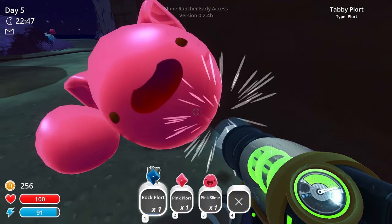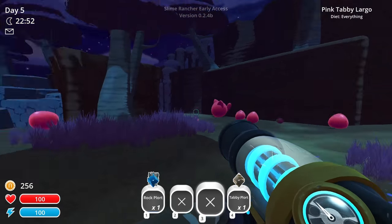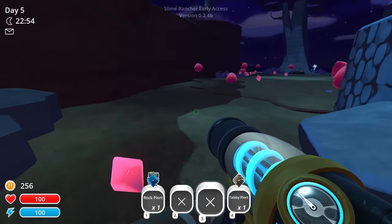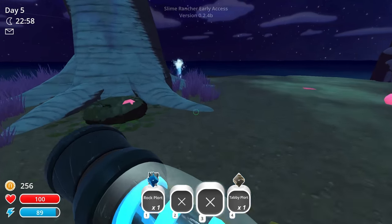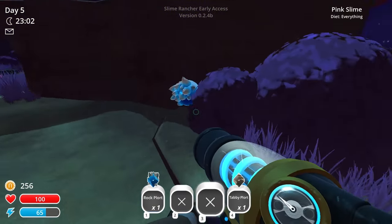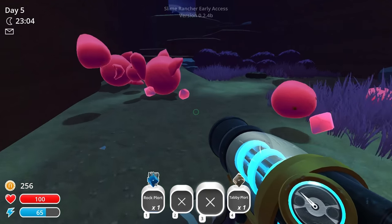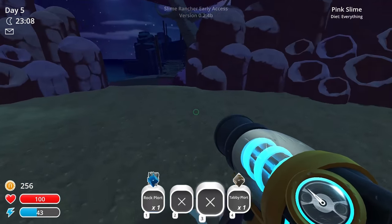Tabby plort! Okay, we've got to get that. I don't want the pink plort — we definitely want the tabby plort if we see it, because those are worth some good money too. And if I don't see anything else exciting, like a golden slime or anything, then we move on. And we're moving on.